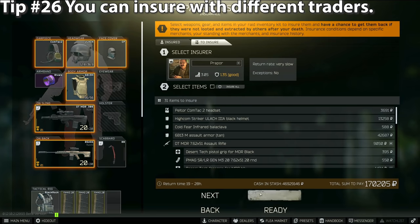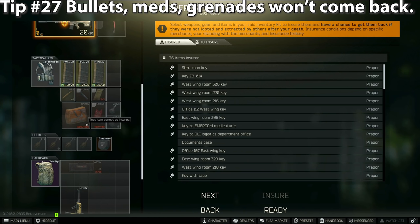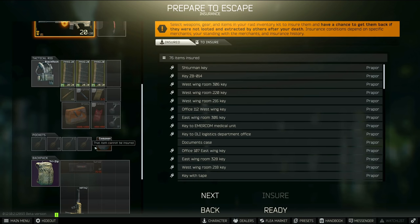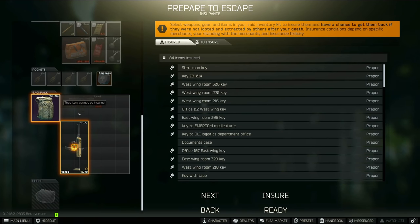Tip number twenty-six: you can insure with different traders — they offer different return times and prices. I pretty much exclusively use Prapor; he's the cheapest but takes about 12 hours longer to return your gear, which doesn't really matter. Tip number twenty-seven: bullets, meds, and grenades will not come back to you through insurance, nor will anything you hide inside an insured backpack unless it's other insured gear. The traders will never bring back ammo inside mags, meds, grenades, or loose loot like circuit boards or CPU fans — just the backpack itself.